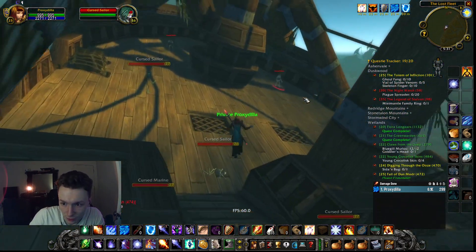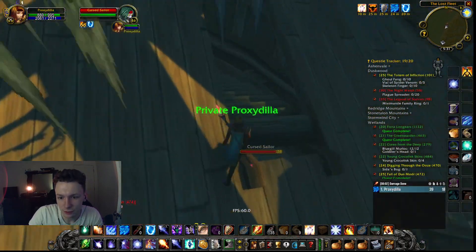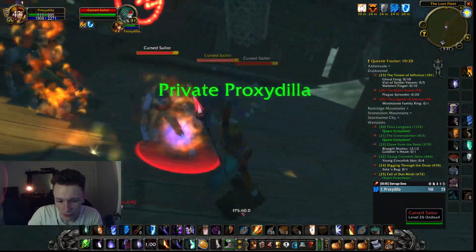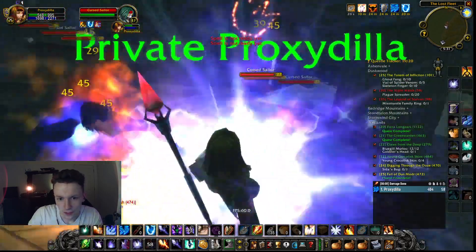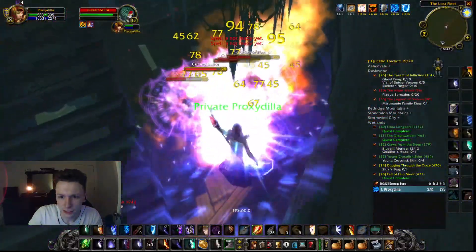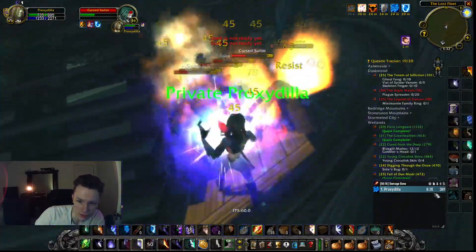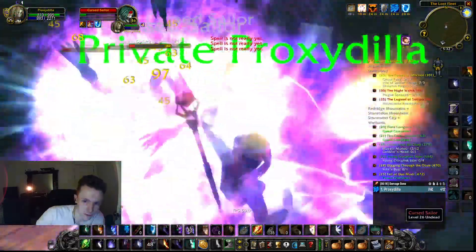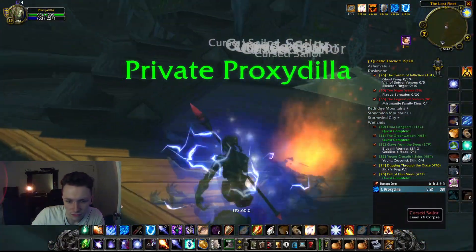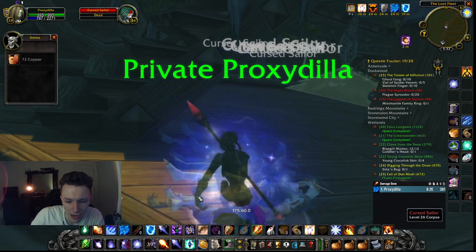For this one I'm going to pull under the deck — go up, grab one sailor, grab another sailor, let them hit you, it's fine. Drop down here, grab another one. Then do Living Flame, Regeneration, start Arcane Explosion, grab any that aren't in the mix. Stay back here, make sure they stay on the fire. You want all of them stacked up to do maximum damage with Arcane Explosions, and you just keep pressing Arcane Explosion until they're dead.